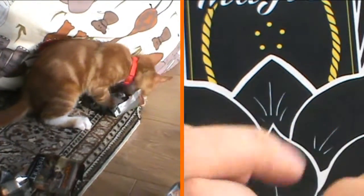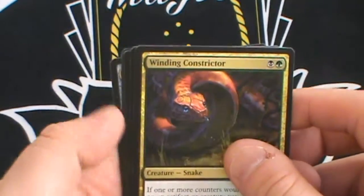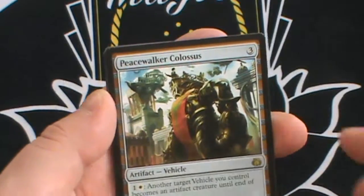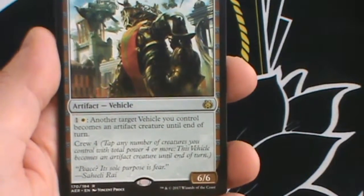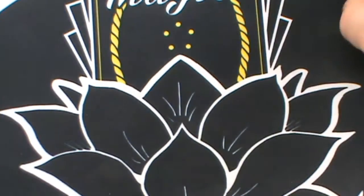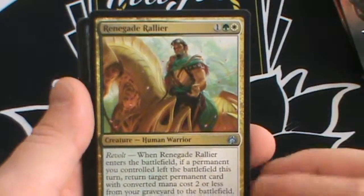Four packs left. Winding Constrictor — very good in a +1/+1 counter deck. Then we have Aerial Modification, Consulate Dreadnought, and Peacewalker Colossus as the rare — it's a three mana vehicle, a six six. When crewed with four you can pay one white and another target vehicle you control becomes an artifact creature until end of turn. So this basically can turn on all your vehicles — nice vehicle deck synergy strategy.